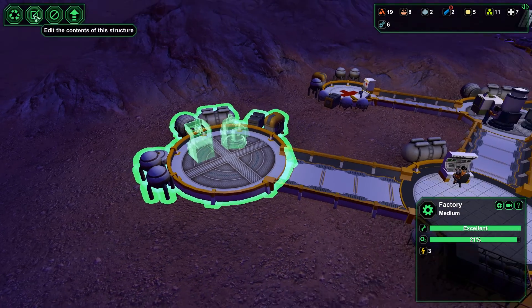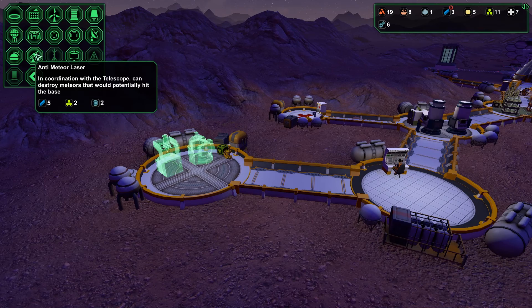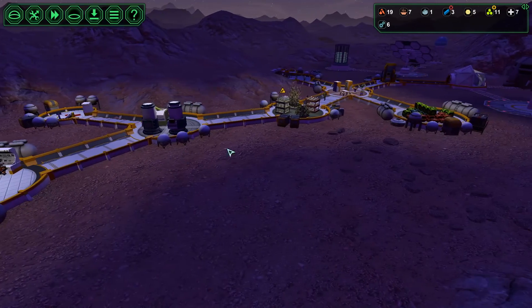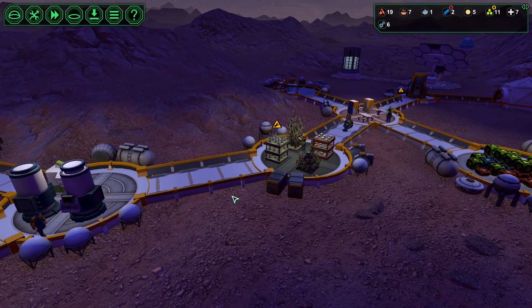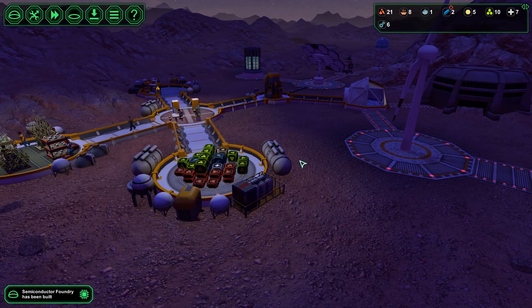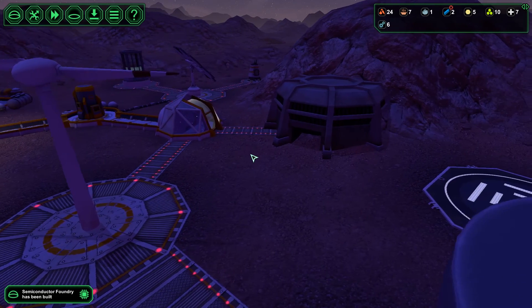Now that we have the telescope built I could probably check that. Yep — five metal, two plastic, and two semiconductors. So we're going to need both of those built and we're going to need more metal and more plastics. We're doing okay with plastics; we've got ten in storage and five starch. We just need the metal.